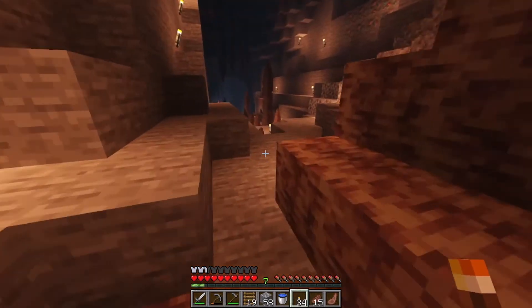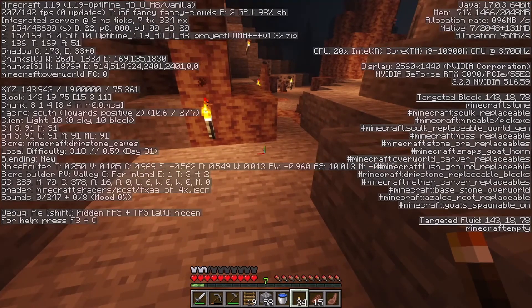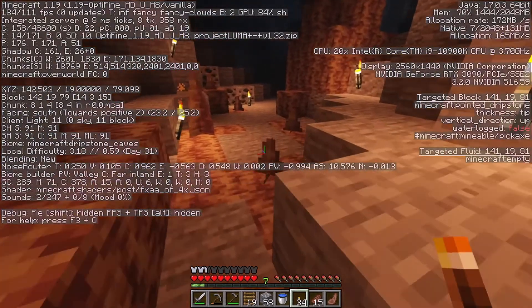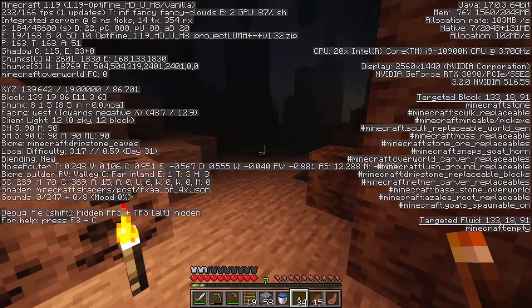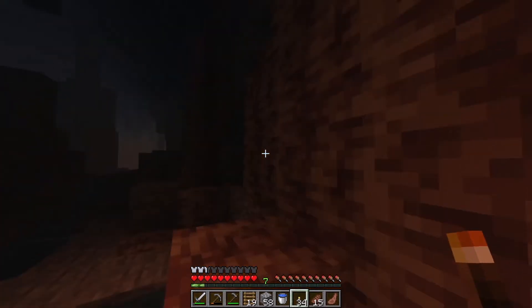In this episode, what I want to do is simply grab the iron I need to create the armor set. Once we have the armor set, we can come back and try to face all the different monsters and find diamonds to progress in the game. I'm going to retreat a bit — I don't want any surprises. I'm 75 on the targeted block indicator. Let me place a few more torches here.